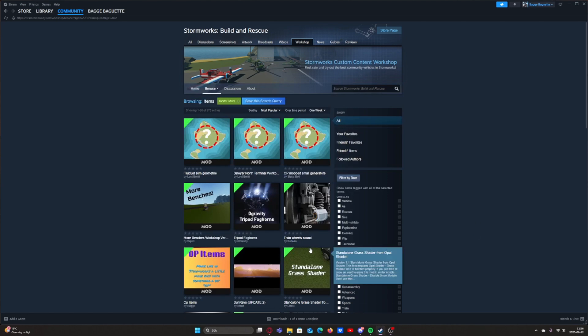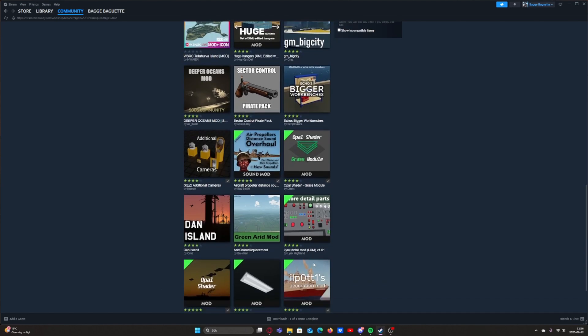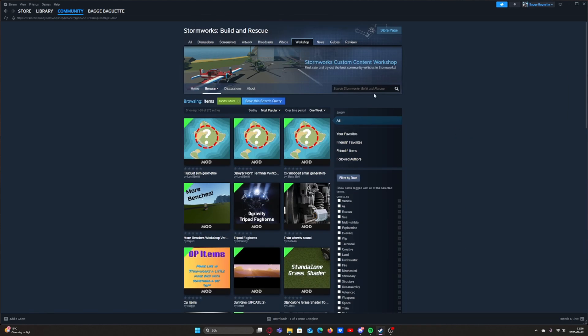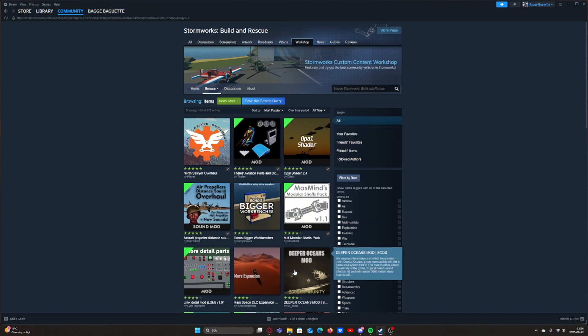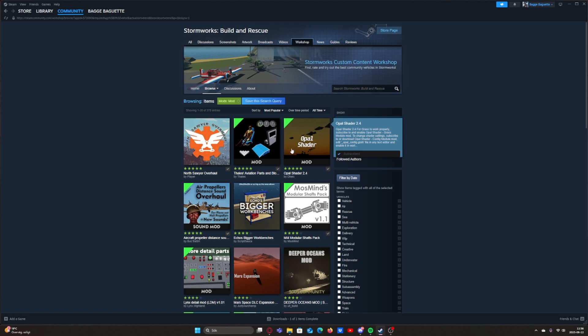Now that you're here, you can start looking for mods by either scrolling or searching for specific mods up top. What I did was sort by most popular over a time period of all time, and just download the top mods I think are useful. I've already downloaded some of them and I recommend every one — they've really improved my gameplay.